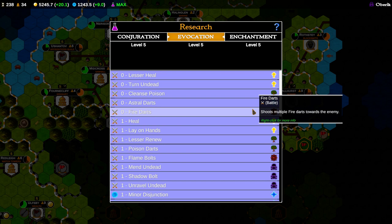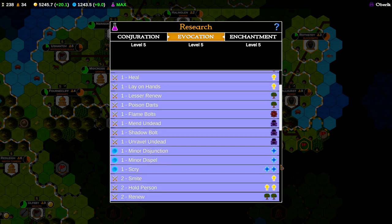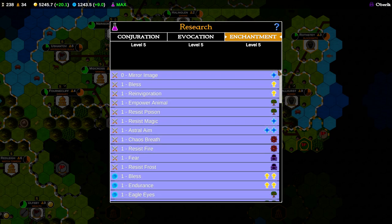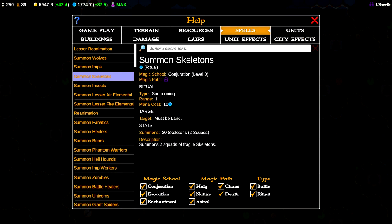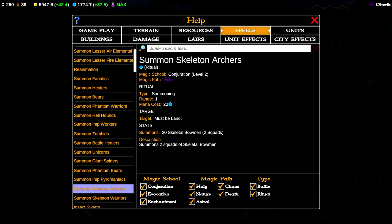For necromancers, strategic spells include dark bolts, healing undead, buffing and debuffing units, and reanimating dead soldiers on the battlefield. Ritual spells are conducted outside of battle by spellcasters using your nation's global mana pool. Conjuration ritual spells are mostly about summoning permanent units like zombies and skeletons, which cost mana instead of gold for upkeep. For necromancy conjuration rituals, you've got summon skeletons, which produces very weak naked skeletons; summon zombies, which produces tough zombies whose bite afflicts enemies with plague; and summon skeleton archers and summon skeleton warriors.